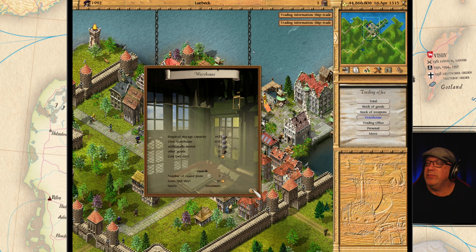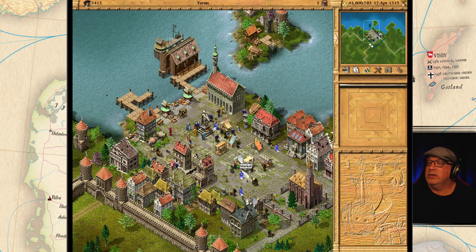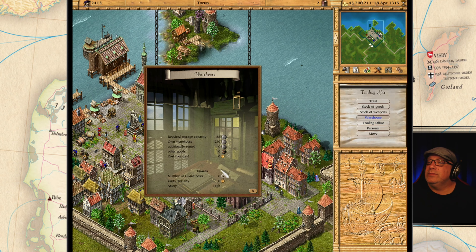Let's bring in all the guards we can get. Checking Stanton - we've got them all. Gdansk - three guards there. Where is the warehouse here? Right here. Riga - we have some pirate activity. We can ignore the pirates for now. We need guards everywhere.